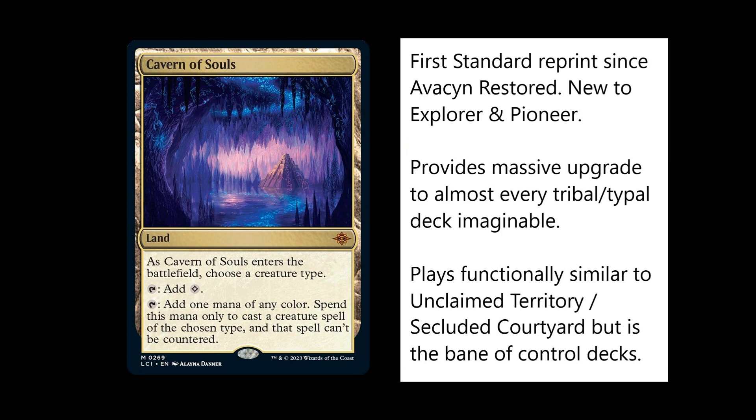Now for those who don't know, Cavern of Souls is a mythic land — you don't see those very often. As it enters the battlefield, you choose a creature type and you can add either one colourless or one mana of any colour. Spend this mana only to cast a creature spell of the chosen type, and that spell can't be countered. It has that additional clause unlike some of the other tribal or typal based lands we've seen.